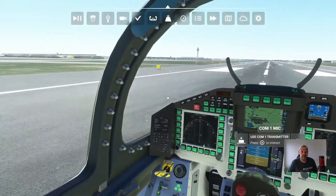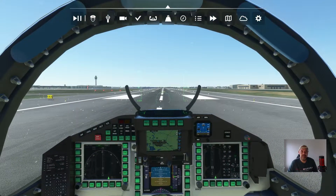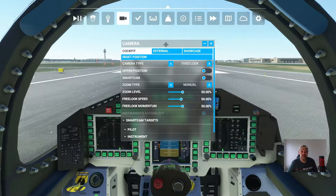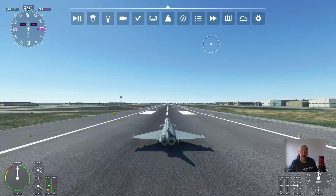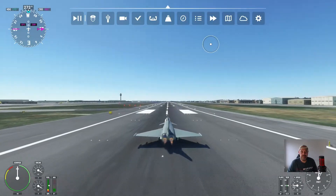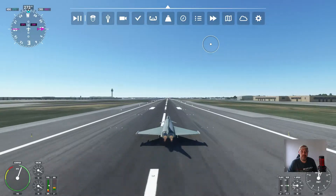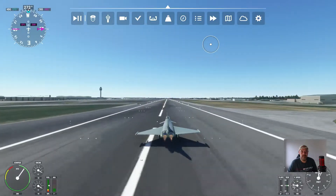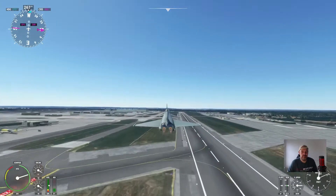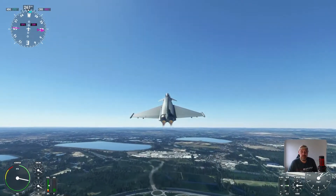Looking all good — we've got live weather on and it is really nice here today. We'll change to the external camera angle, take the brakes off, go full re-heat and take off. Gear up — and there you have it, Eurofighter Typhoon on the Xbox.